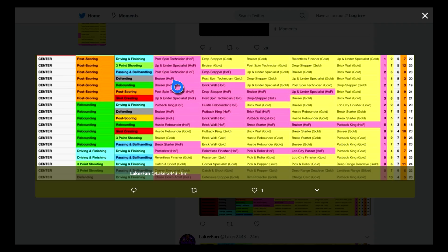If you're gonna do a post scorer, probably just go post scoring with post scoring — you get all your badges and you get to utilize what you're good at. I wouldn't do post scoring and rebounding because you don't have drop stepper, post spin technician, and up and under specialist on Hall of Fame. And there'd be no point in doing passing and ball handling or driving and finishing. I think if you're gonna make a center this year it should definitely be rebounding plus driving and finishing — you can be useful in the pick and roll.